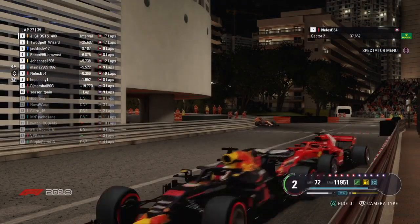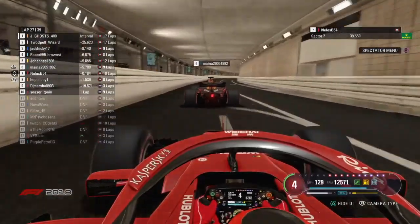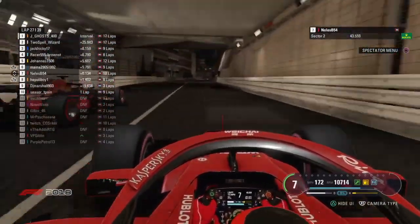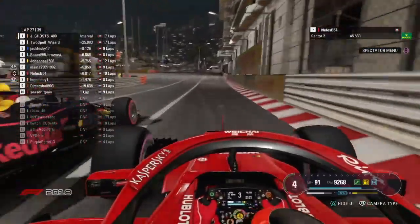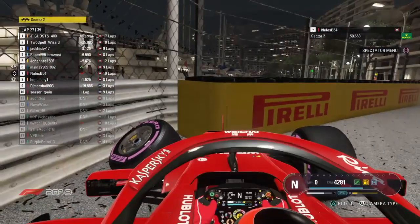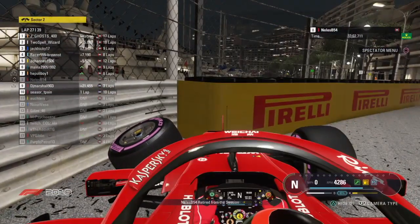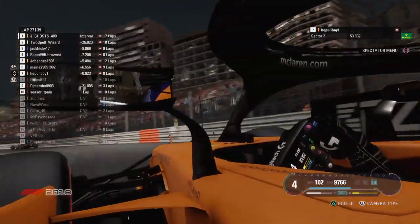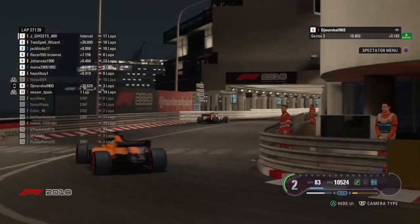The two of them following through Portier as they go into the tunnel. We've already seen two massive incidents in the tunnel today — let's hope this isn't a three-peat. Neles has got a beautiful run as he goes to the outside and he's going to brake as late as he can — and he's in the wall! He's in the wall! Neles is out! That's game over for the Ferrari driver. And that's going to be eighth place for DJ Marshall — a tiny bit of redemption. That makes Jagos' life just that little bit easier.